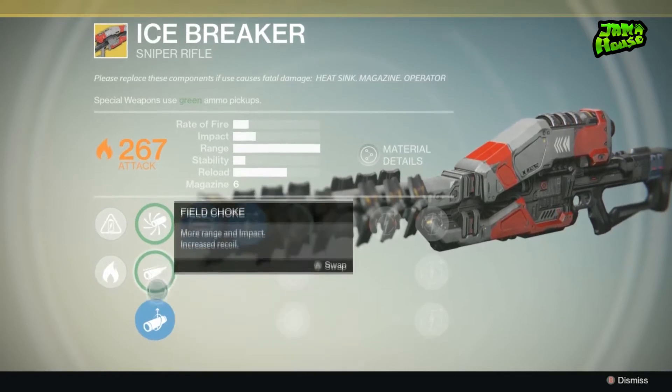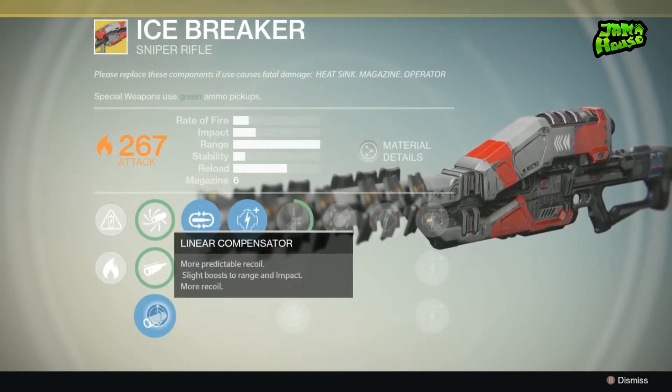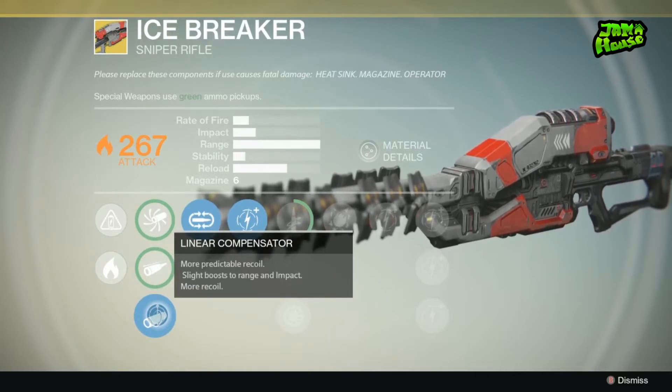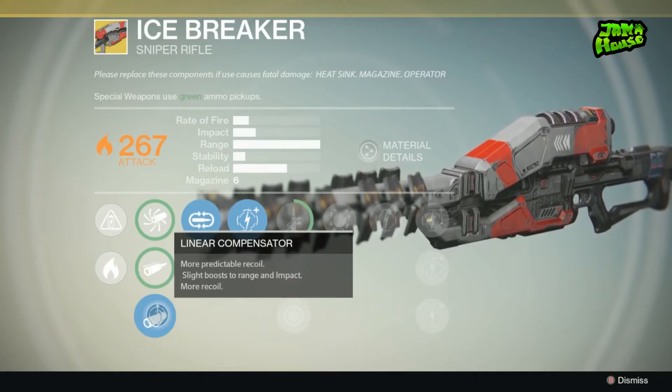So I go for the third muzzle here, which is the linear compensator — more predictable recoil, slight boost to range and impact. It also says more recoil, but I've noticed that this one has the least amount and corrects itself the quickest.